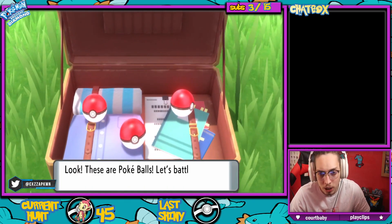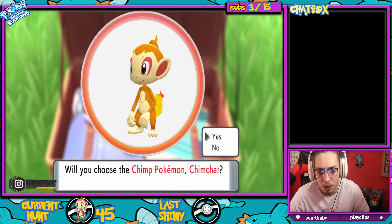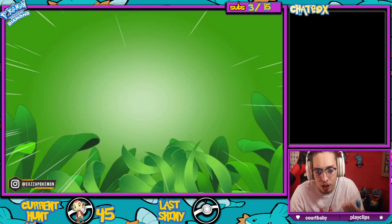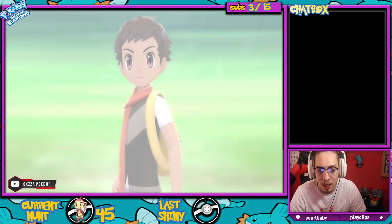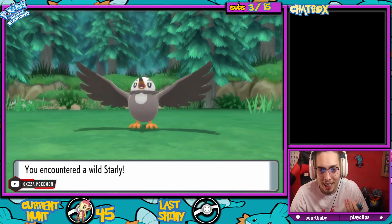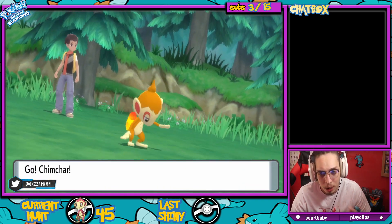You'll get the Pokéballs, have a look, and you're gonna pick the starter that you want. Obviously I want Chimchar. It doesn't show shiny in that little menu — it'll never show shiny in that little menu. You have to get into this battle scene against the Starly before you can see if it's shiny, which mine is not.